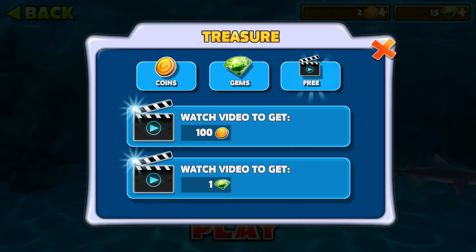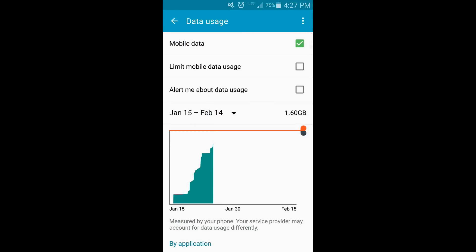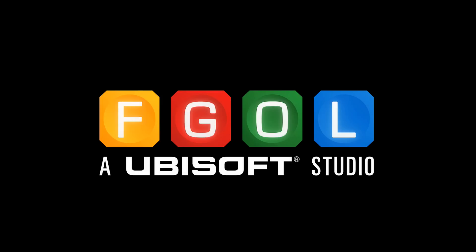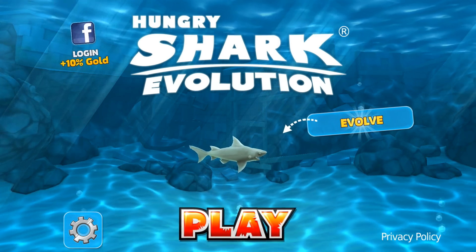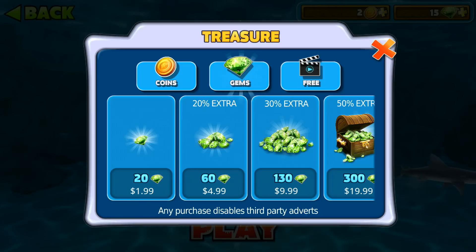Since we disconnected from Wi-Fi and data we can actually keep doing this. To avoid running up your data, the easiest way is to close the app and then turn data back on, rinse and repeat — go back into the app and do it again. Sometimes you can get two or three watches in before it tells you there aren't any gems left.